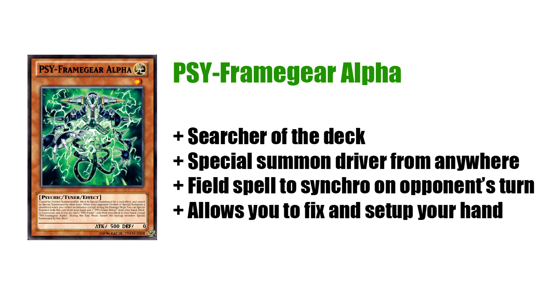Like all other gears, none of them can be special summoned or have their effects used if you control a monster. So this is why the deck can't run a sort of offensive engine. And this is why it does take advantage of things like Card Car D and Wind-Up Rabbit, because you can clear your field quite easily on your opponent's turn in order to use your gears from your hand. This helps you gain advantage and puts pressure on your opponent while at the same time allowing you to play some actual monsters.